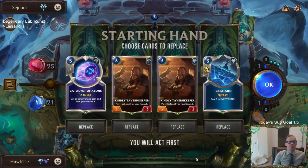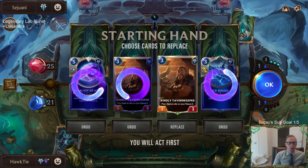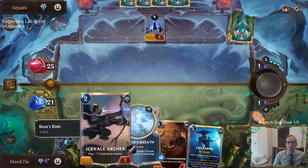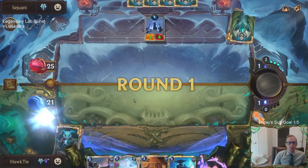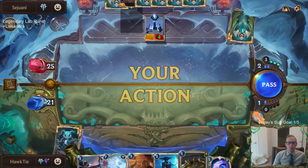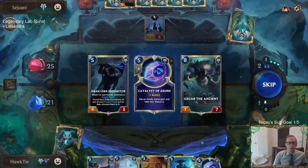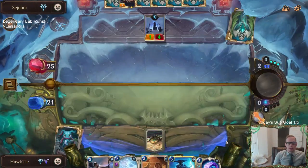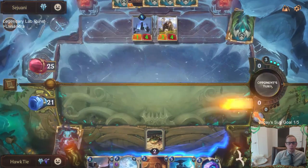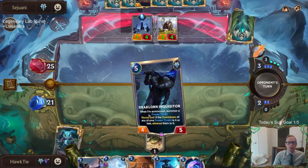Alright, Sejuani boss fight. Keep one Tavern Keeper, let's get some Omenhawks. No Omenhawk, but Dracborn — we'll take Dracborn. We want some Frostbite cards because I am scared of big Sejuani — Sejuani is very scary. Also finding some way to stop this Weirding Stone is really important, so we're going to take more damage to kill the Weirding Stones. Start the Frozen Thrall. Good defensive card.